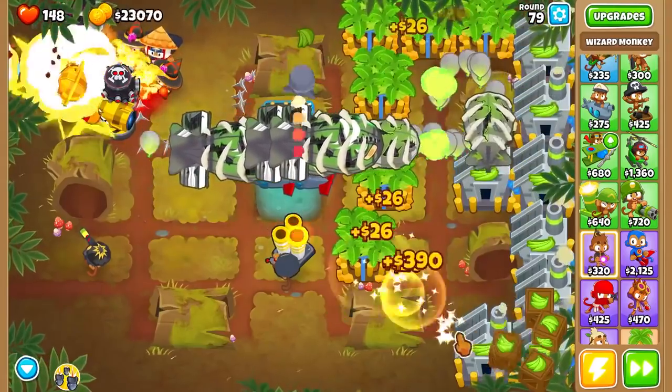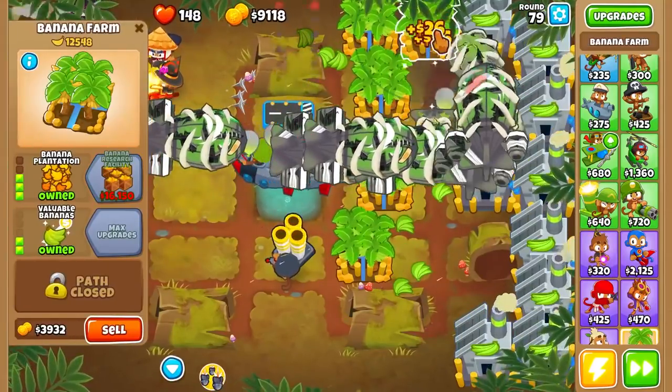It seems like, yeah, it spawns the balloons way closer. So this is going to be an expensive mistake, but we're going to move our Necromancer feller all the way up here and buy him the upgrades once again. It did not change anything. Okay, that was a massive waste of money. Whatever though, it was for science.